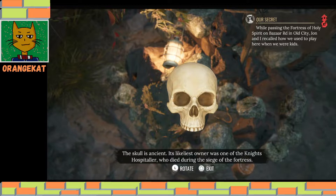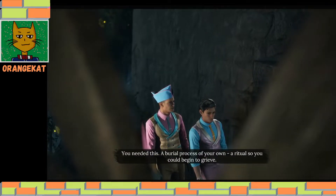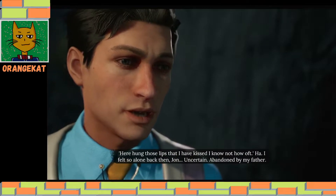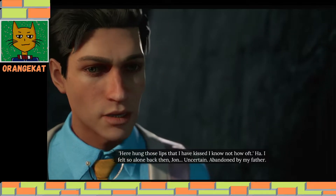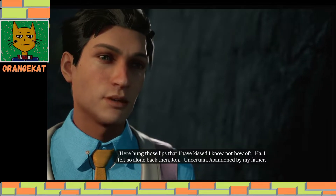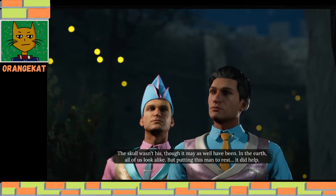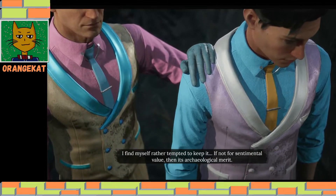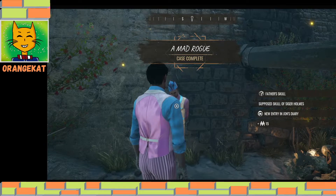There you have the skull. 'The skull is ancient — its likeliest owner was one of the Knights Hospitaller who died during the siege of the fortress. I remember now — you said this skull was my father's. A child's imagination is a powerful tool. You needed this — a burial process of your own, a ritual so you could begin to grieve. Here hung those lips that I have kissed, I know not how often. I felt so alone back then, John — uncertain, abandoned by my father.' 'The skull wasn't his, though it may as well have been. In the earth, all of us look alike. But putting this man to rest — it did help.' 'I find myself rather tempted to keep it — if not for sentimental value, then for its archaeological merit.' And that's the end of the Mad Road case.